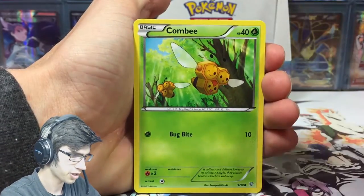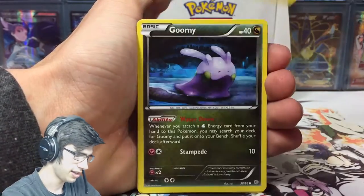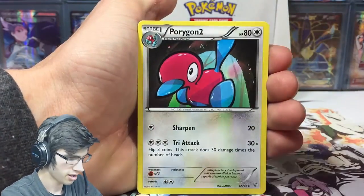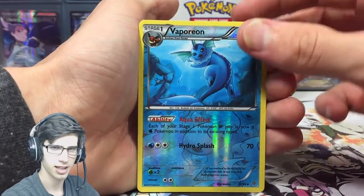In the first pack we got Inkay, Combee, Oddish, Eevee, Goomy, Sceptile Spirit Link, Kirlia, Porygon2, and a Vaporeon reverse — that's cool!